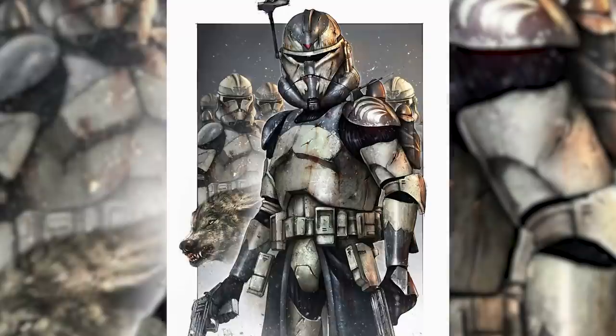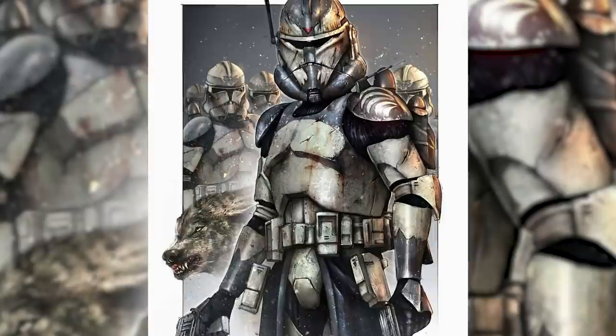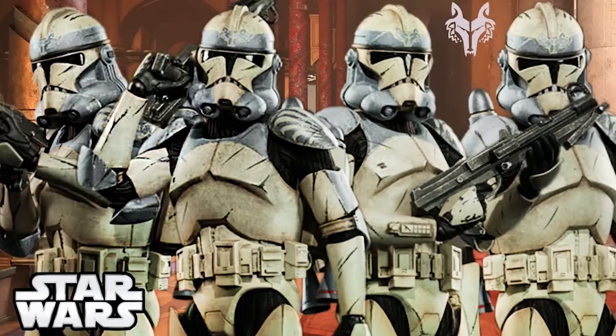He also placed a depiction of a wolf on the shoulder pads of each of the Wolfpack members. At this point, the Wolfpack had been transformed into a unit of the most elite veterans of the previous battalion, with every other squad also carrying the wolf symbol somewhere on their armour. These new markings fostered a sense of brotherhood within the Wolfpack and the rest of General Plo Koon's troopers, helping them turn into one of the most fierce fighting forces in the Grand Army of the Republic.